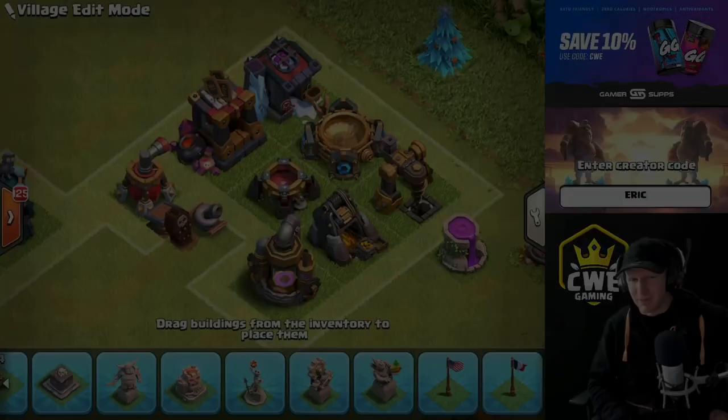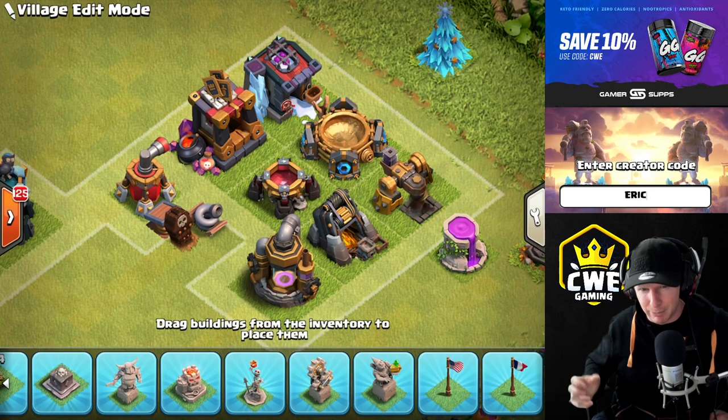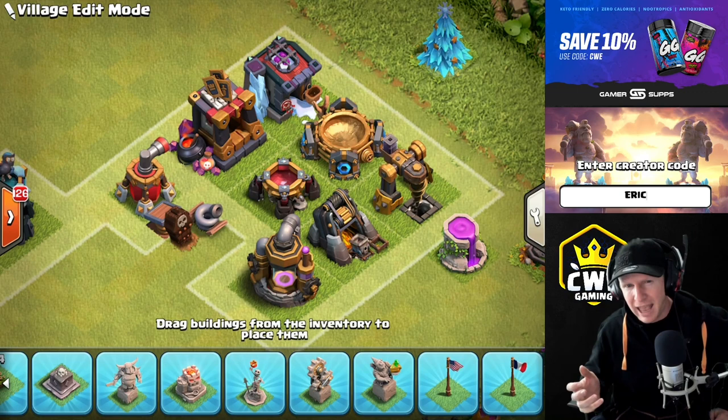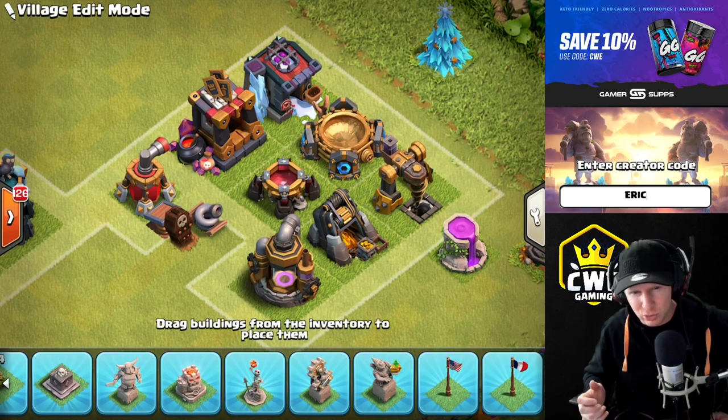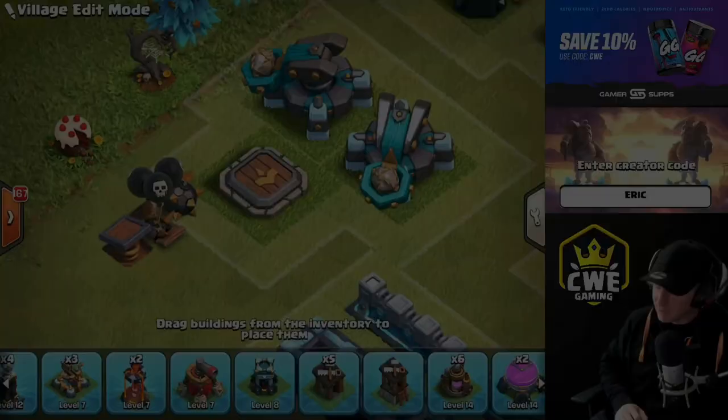Here's the plan: we're going to start by looking at the buildings that don't need to be upgraded because they're already maxed from Town Hall 12. Then we'll look at the buildings that do need upgrading and the order to maximize your offense. Before increasing your war weight, we want to make sure that by the time you start matching against tougher Town Hall 13s, you actually have enough offensive strength to take them down and get those three stars.